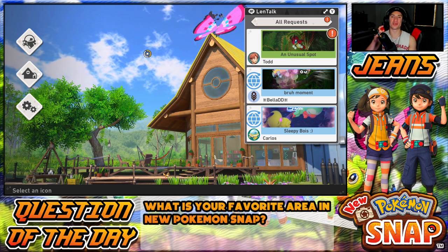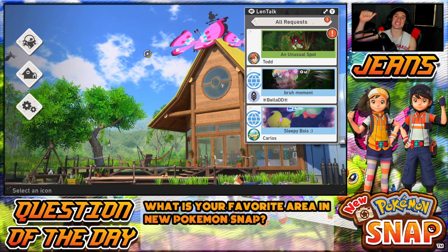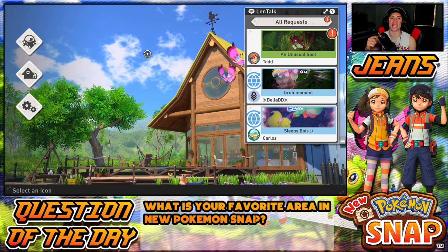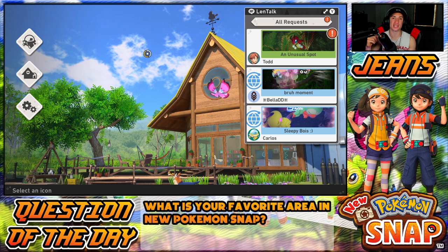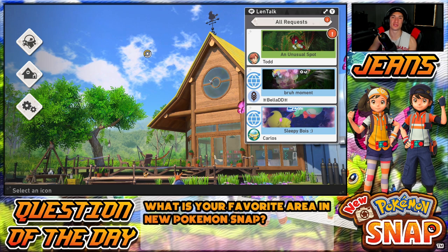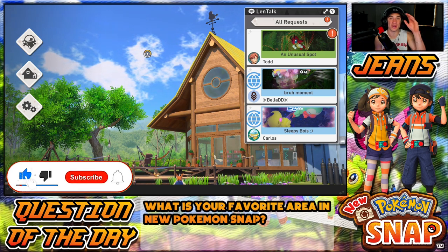What's going on YouTube, it's Jeans here bringing you guys Part 4 from my playthrough of New Pokémon Snap for the Nintendo Switch. In the last episode we explored the Fauna Jungle in the daytime and nighttime, and in today's video we unlocked two new areas. We're going to be exploring one of them and backtracking, doing Florio Nature Park again and nighttime jungle again. If you're hyped, smash that like button and click that big red subscribe button — it goes a long way.